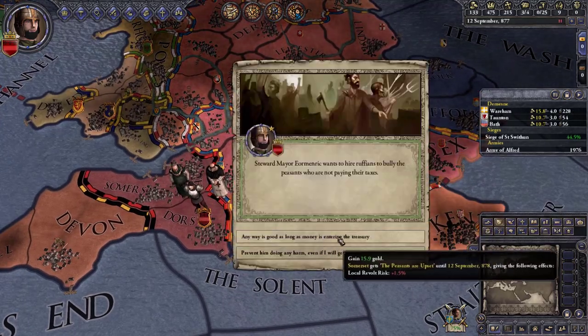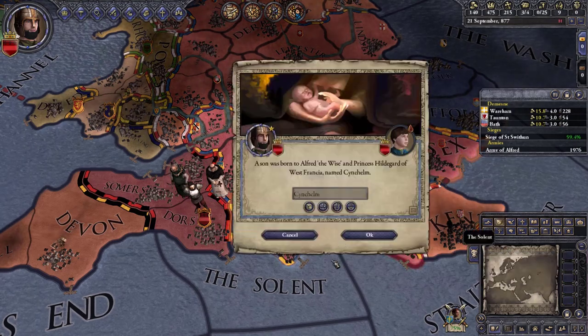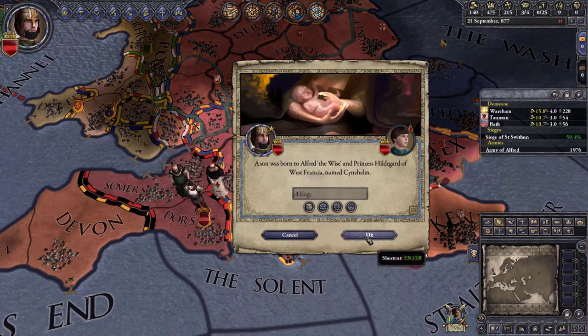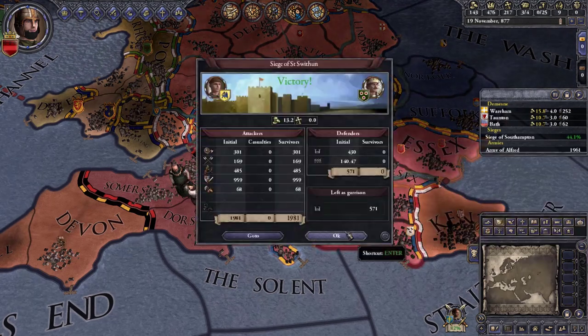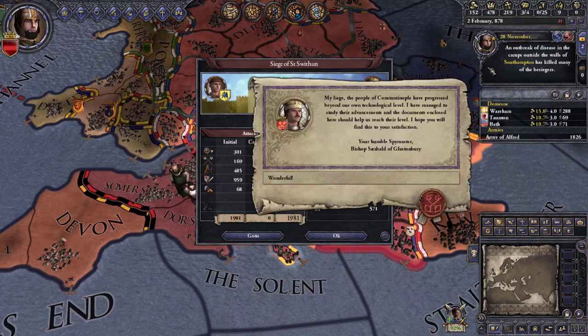I'm going to hire some ruffians even with the local revolt risk — just get the money. We'll name our second son Aelfsige. Victory! And then disease — more negative events.